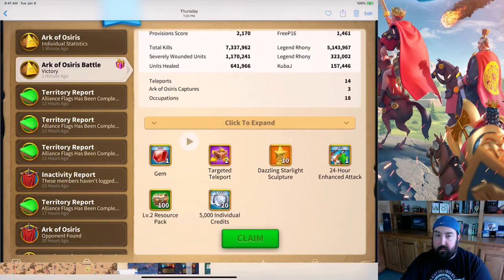Here is the Alliance Award. So if you're a winner, you get this reward if you're in the alliance — even if you didn't participate, you get it. So you get 10 Dazzling Starlight Sculptures, an attack buff, a couple teleports, 500 gems, 100,000 Alliance credits, and then some resources. Pretty neat — everybody in the Alliance got this, and my farm account got it too.